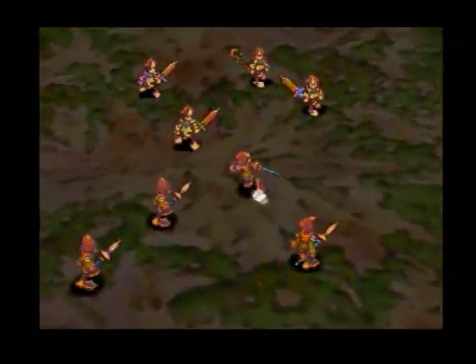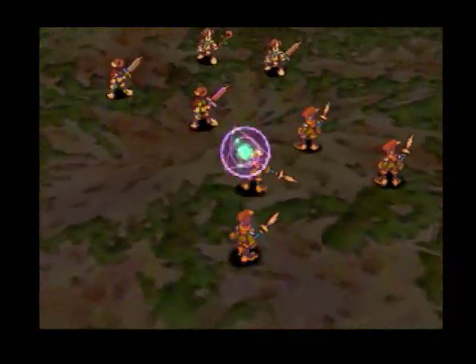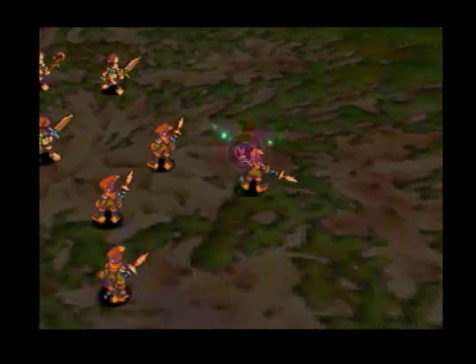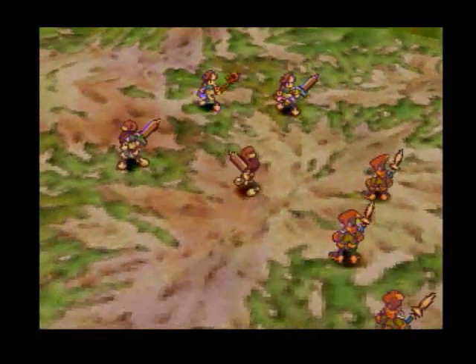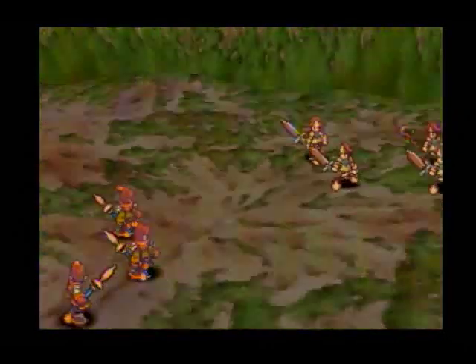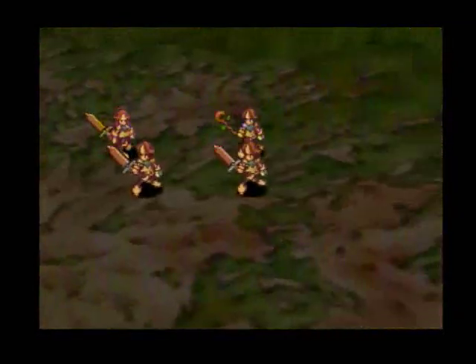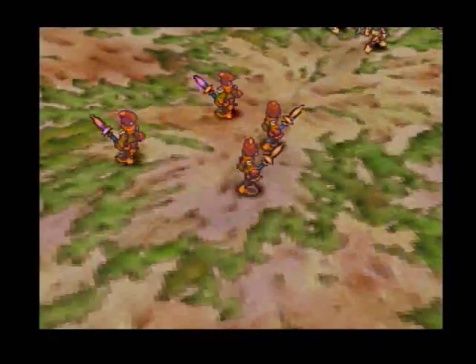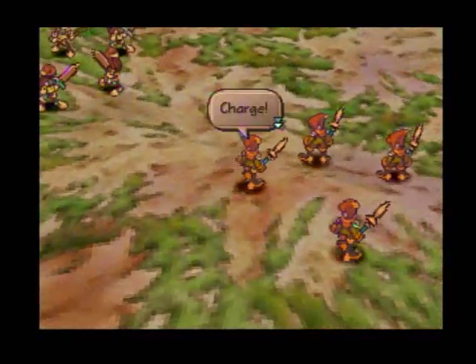There's also a new kind of battle called dual battles, where it's one character versus one enemy. You have a combo input system where your weapon has moves like charge, backswing, and strike. You have four moves in a turn, and you do combinations of these moves — if you know the correct combinations, you can actually trigger arts that way.